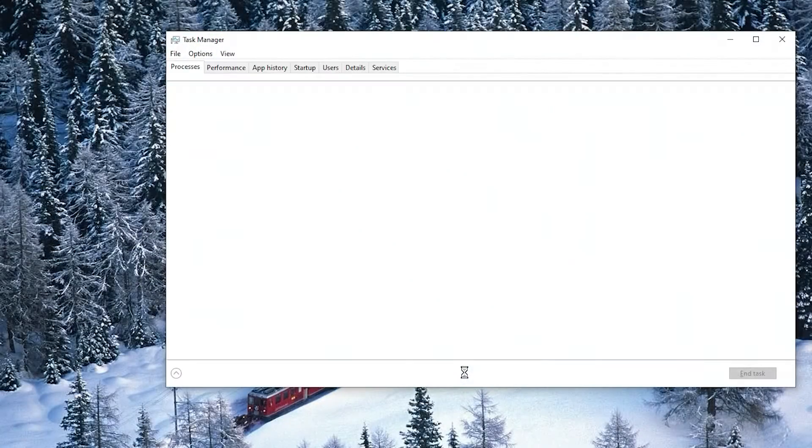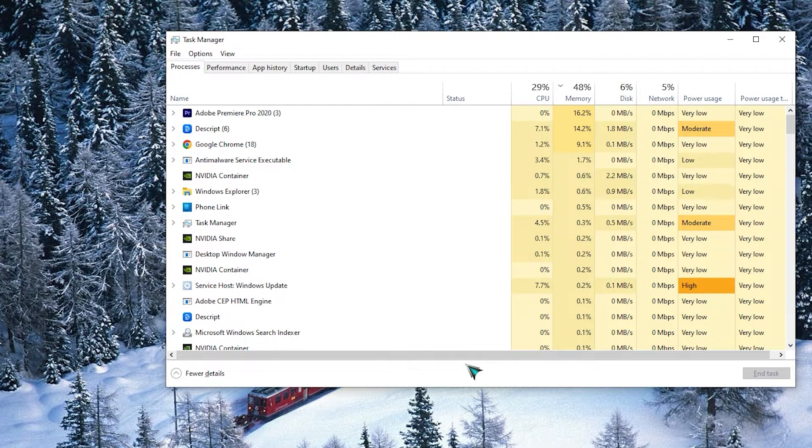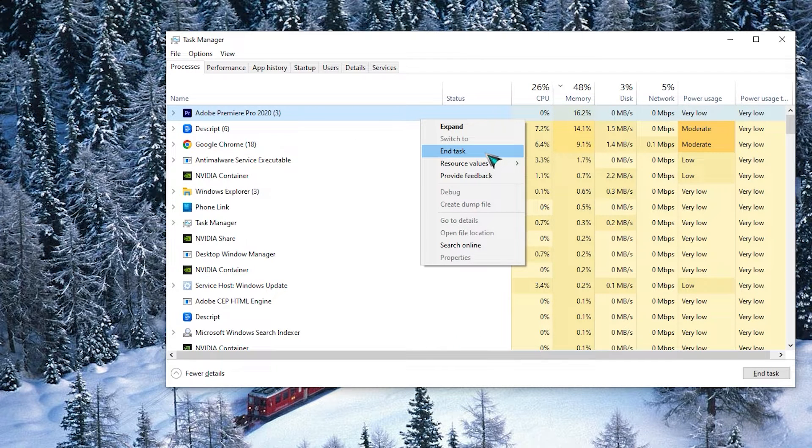If the game has become unresponsive, use the Task Manager to close it by pressing Ctrl + Shift + Esc. Once you're in Task Manager, go into the Processes tab and close the game from there.